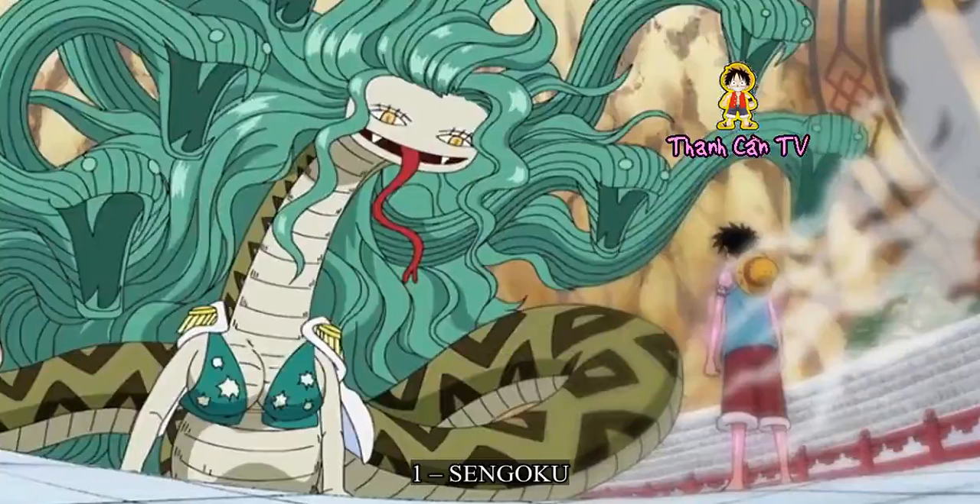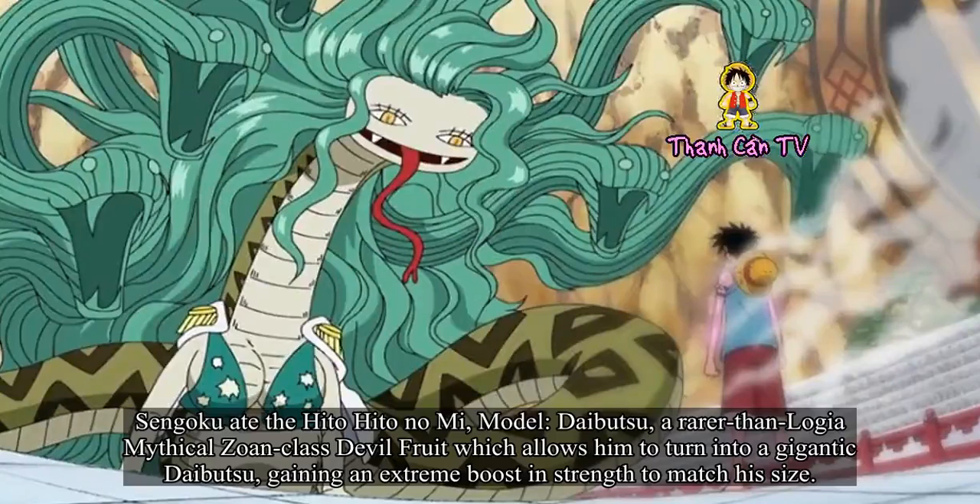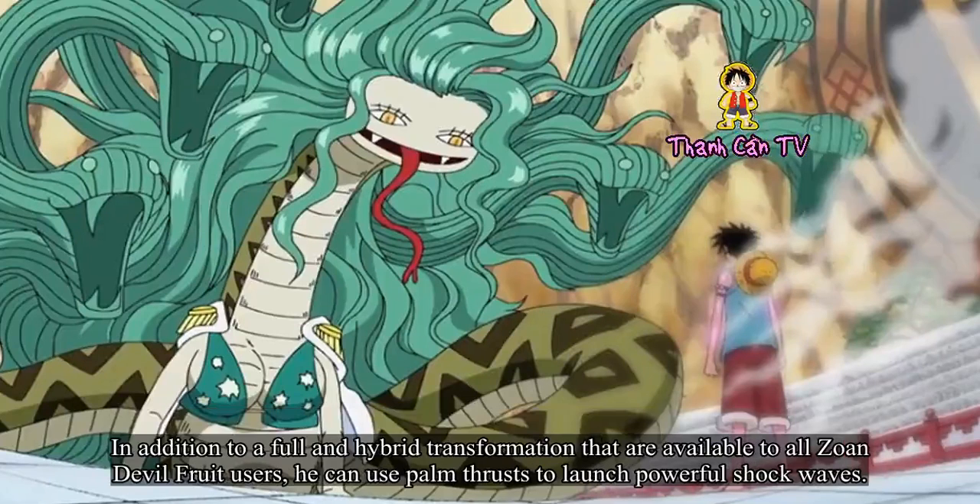Number 1: Sengoku. Sengoku ate the Hito Hito no Mi, model Daibutsu, a rarer-than-Logia mythical Zoan-class devil fruit which allows him to turn into a gigantic Daibutsu, gaining an extreme boost in strength to match his size. In addition to full and hybrid transformations available to all Zoan devil fruit users, he can use palm thrusts to launch powerful shock waves.